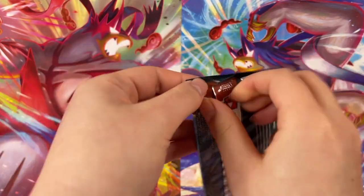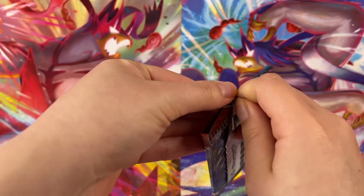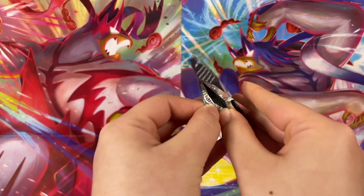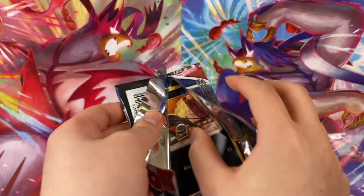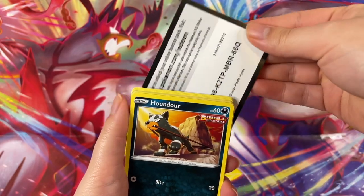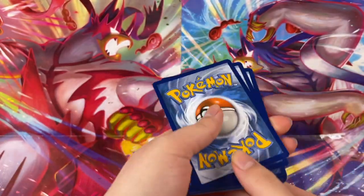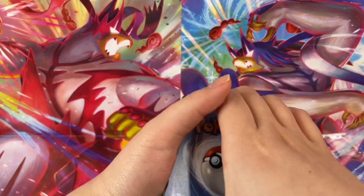Our first one is Empoleon. Empoleon, what do you got for us today? Empoleon could have Empoleon — oh my gosh, that would be so cool. Okay, we're opening up these packs, I'm so excited. Houndour working it! One, two, three, four. I'm so excited for the pulls today. I want those alt arts so bad.